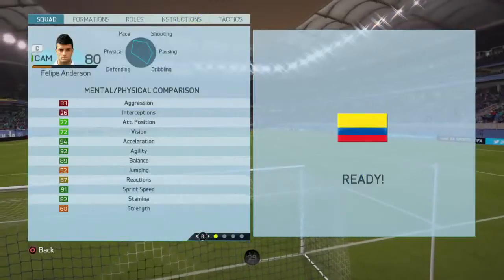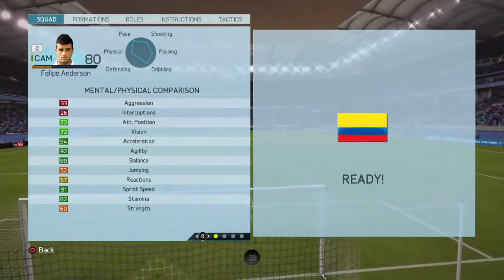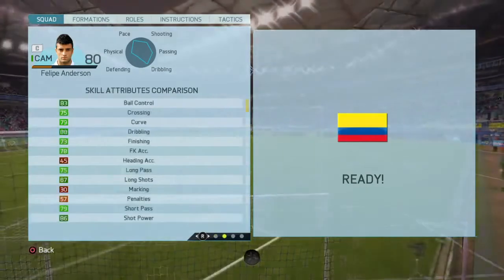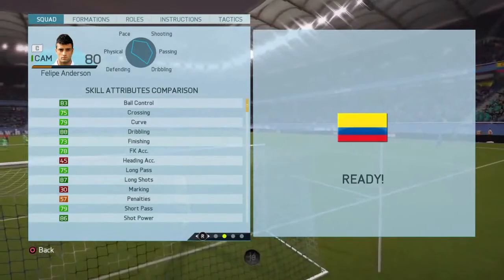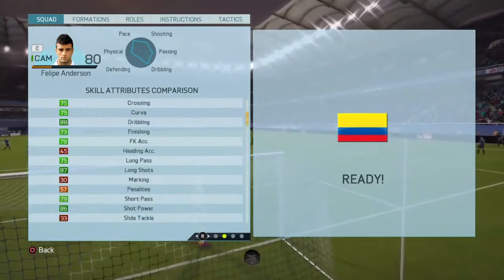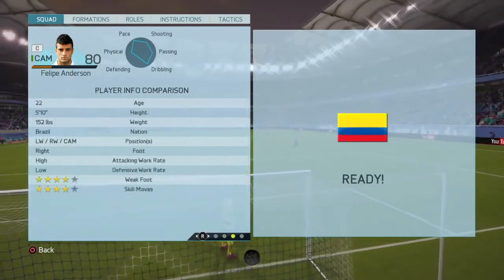He looks like a very tasty card indeed — picked him up for 130k. He's got stats such as 96 acceleration, 92 agility, 89 balance, 91 sprint speed, 83 ball control, 88 dribbling, 87 long shots, and 86 shot power. Very nice in-game stats.